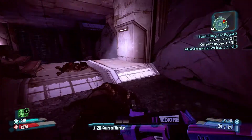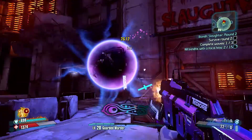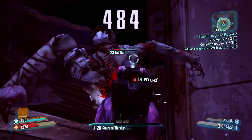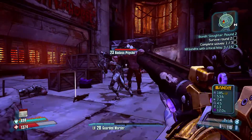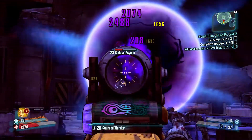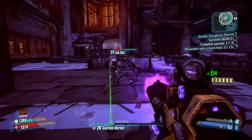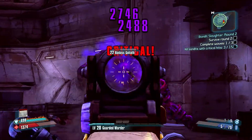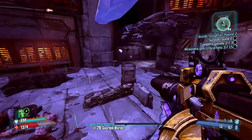Where are these guys — are they up above? It's so confusing. We're out of ammo! Maggie. Badass Psycho — not taking any chances with him. Easy, easy, easy. That was just in time before he turned. Wave 2 done! Okay, wave 3.